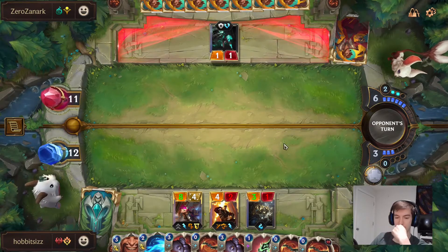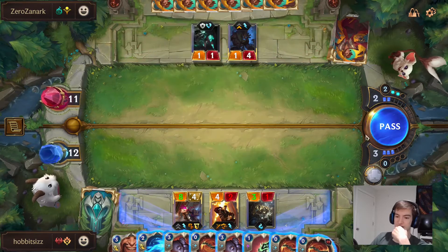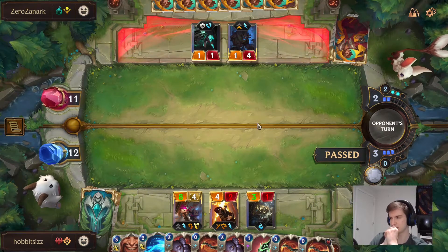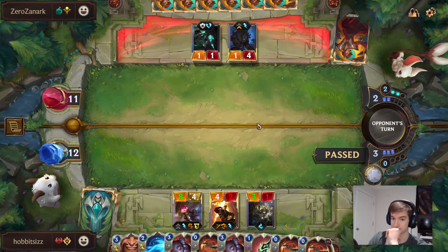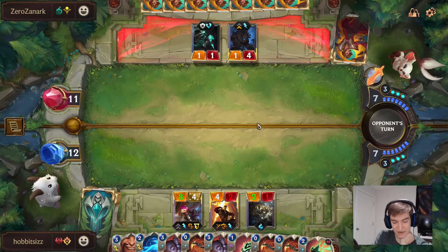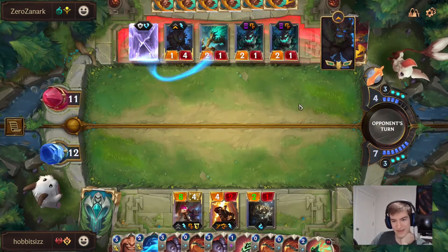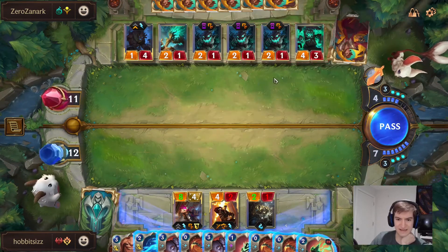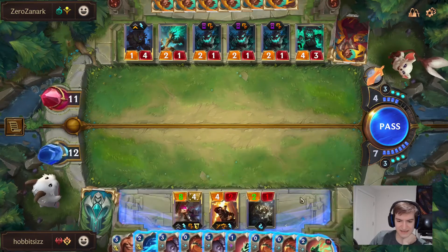Now we have tons of Axes and we're looking good. The big problem is that Ruination could be a thing — but Ruination is no longer a thing. He wouldn't play Maokai if he's playing Ruination, because why would he kill his own win condition? Our Bot is only at 1 health, but we can easily make it larger. We have lots of Axes in our hand, as well as a couple Fragments, Mystic Shot, and Whirling Death to keep ourselves nice and lively.